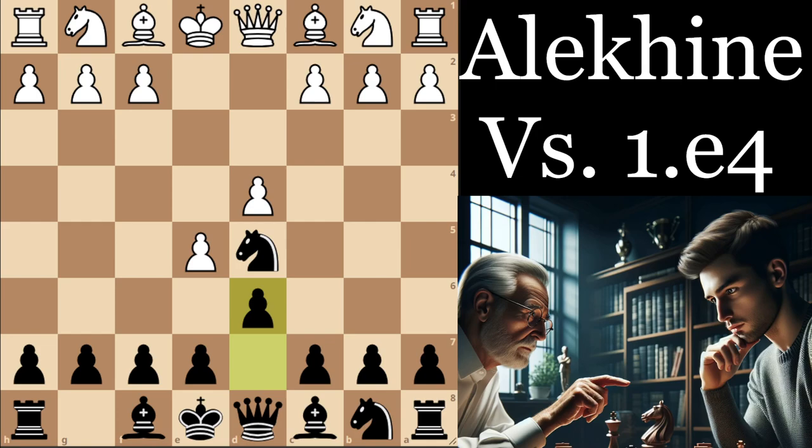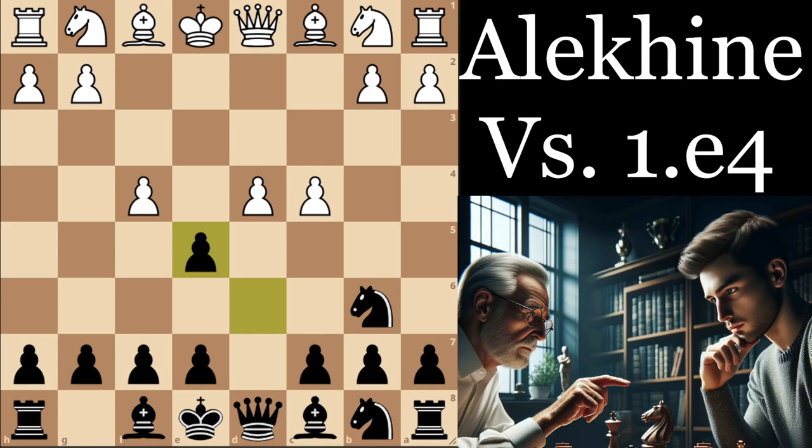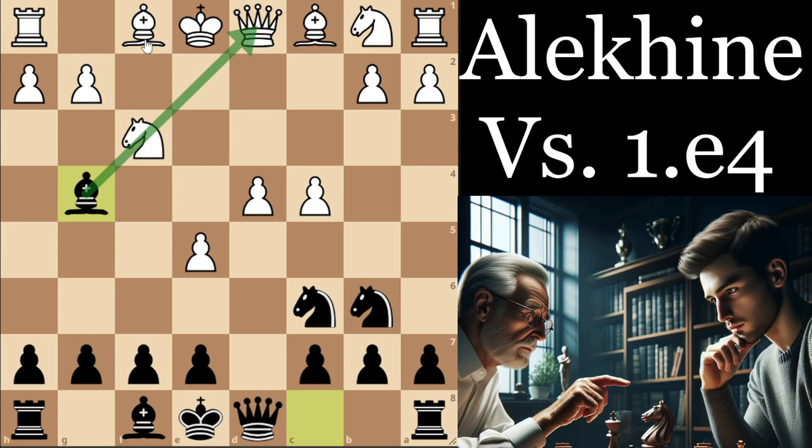For this next game between van der Wiel against Viganon, we're going to see what to do if they play the four-pawns attack. Note that knight f3 does allow us to play bishop g4 and basically get the same position as before, but where we gain a full tempo by comparison, which really does help us quite a lot. So white should therefore delay the move knight f3, waiting for us to develop our bishop first.